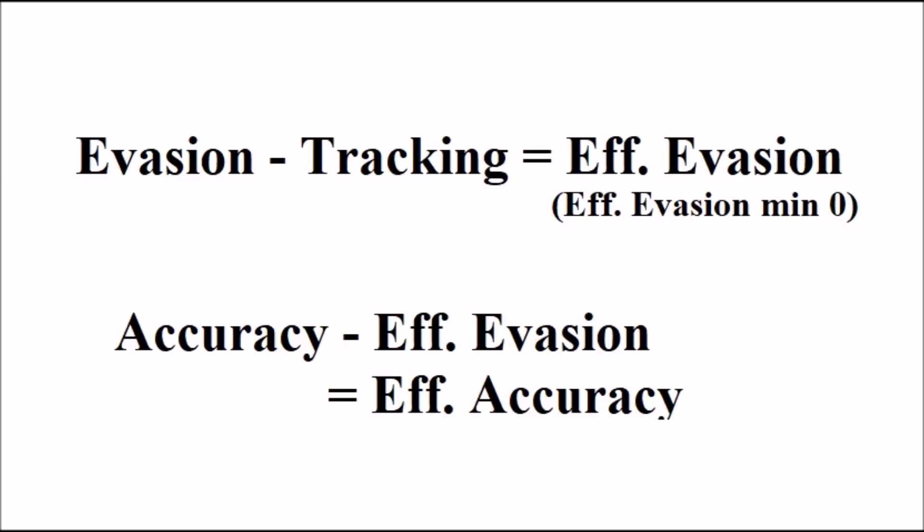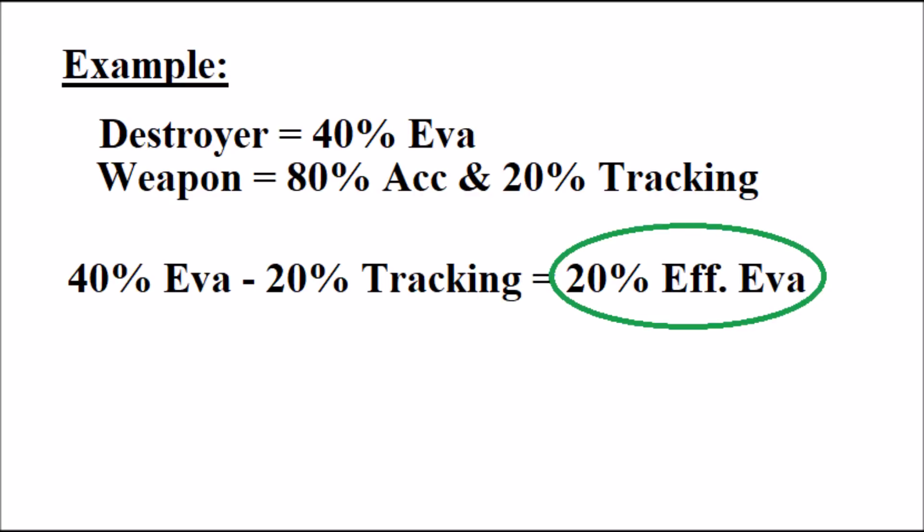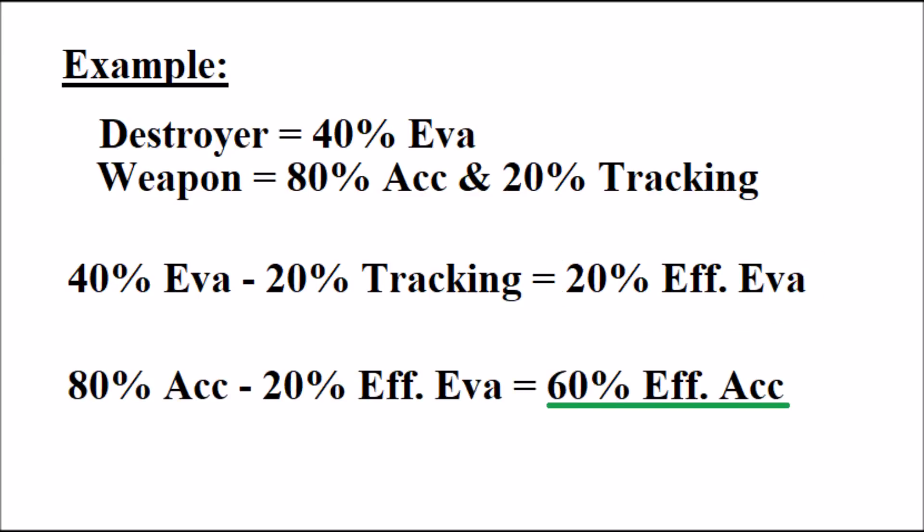Then subtract this effective evasion from the accuracy and that's your effective accuracy. For example, let's say we have a target with 40% evasion, like a destroyer, and we want to shoot it with a weapon with 80% accuracy and 20% tracking. Following the formula, we take the target's evasion of 40%, subtract the tracking of 20%, and get an effective evasion of 20%. Then we take the weapon's accuracy of 80% and subtract the effective evasion of 20%, giving us an effective accuracy of 60%. So our weapon would have a 60% chance to hit with each shot.